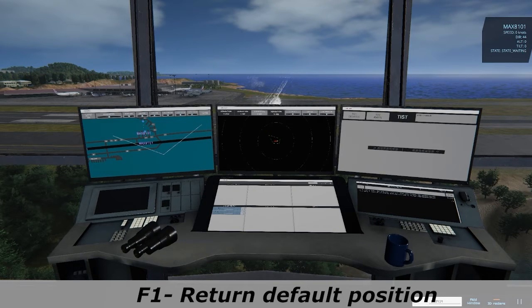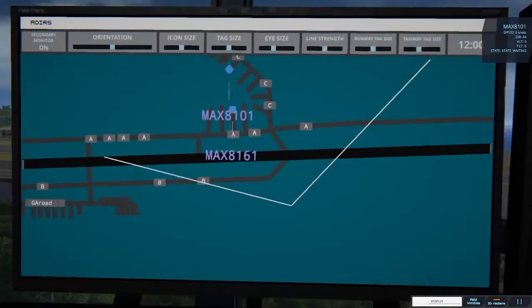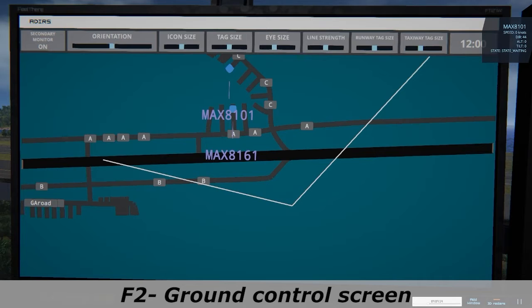Using other function keys you will be able to see each of the pre-set screens of your workstation. For example, pressing F2 you will see the ground control screen, where you will find all the aircraft on the ground under your control.